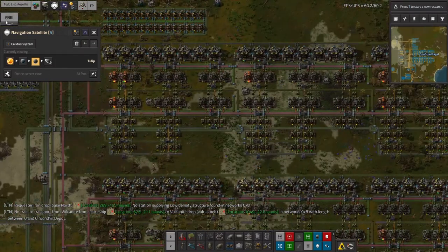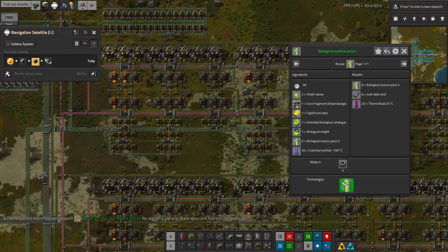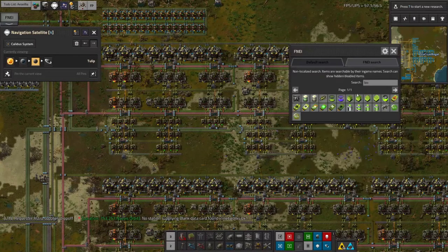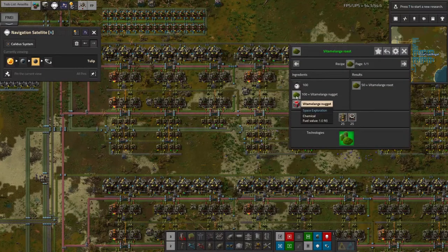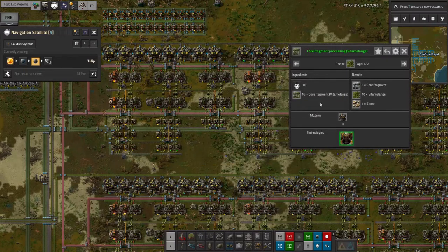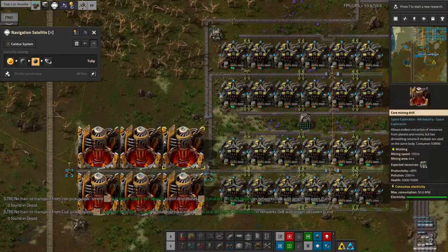I've decided to do a lot more of the processing down here on Tulip to get around this problem. There's another reason too: if we look at Bio4, you also need Vita Melange Core Fragments, and those can't be made from the Vita Spice I was shipping before because they're quite a few steps further up the process. If we look back at the Vita Spice tree — Vita Melange Spice is made from Roast, is made from Nuggets, is made from Vita Melange, which is made from the Core Fragments — it's all the way back up the tree. You can't make these from anything apart from digging them out of the ground.